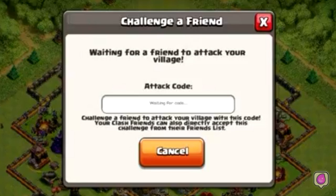The new update also brings a new feature: challenge your friend, waiting for a friend to attack your village. In this new feature you will get a code, which you can give to your friends and they can use that code to attack your village. It's really awesome.